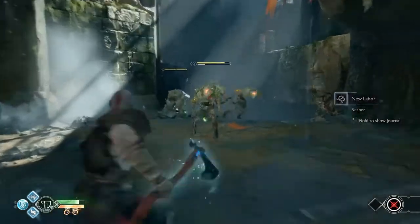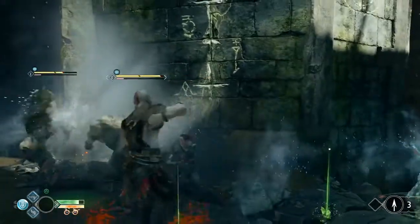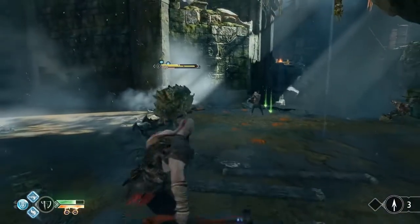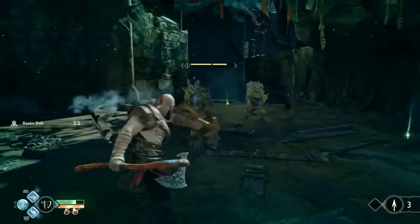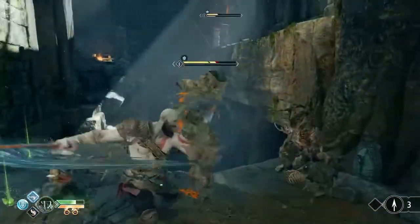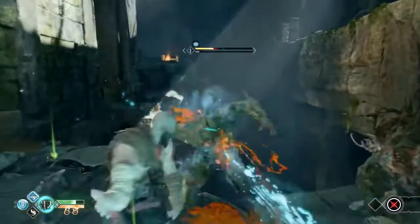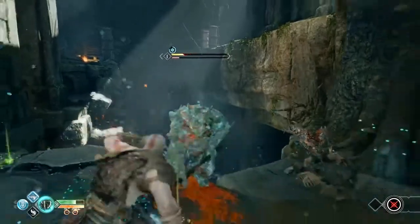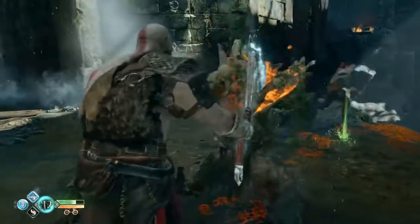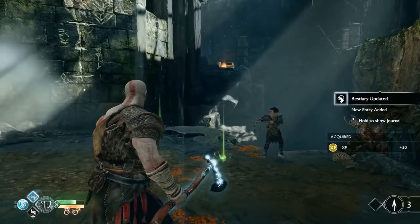These are heavy draugr — these guys are serious business. I was really struggling with them. There's a great parry. Shatter that guy — so good. I was really excited for this game, but when I played it I was like, get out of the way. There's a little runic magic there. You can press L3 and R3 together to activate Spartan Rage. I can see a little snowflake meter above their health bar as you're hitting them with the axe — I assume that when it fills up, that's when they freeze.